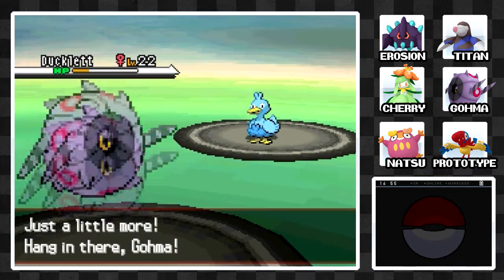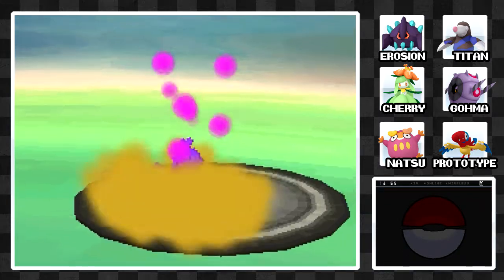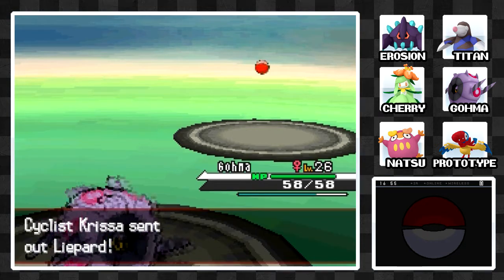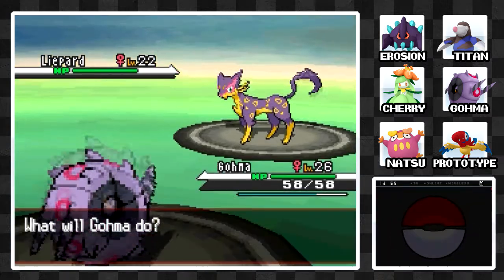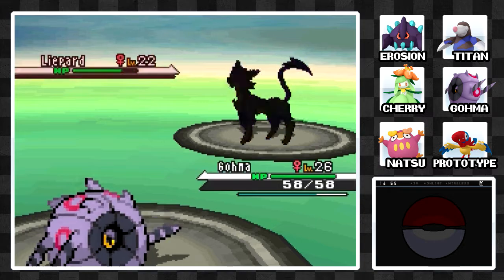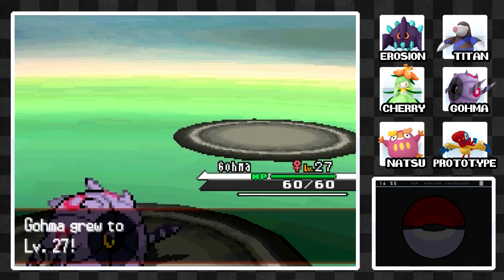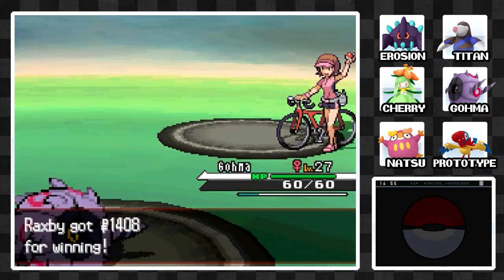Goma is susceptible to Flying-type attacks but hopefully this Poison Tail does the job — and it does, taking it out. One hit kill. Goma gains another level. Good job Goma. We defeat Cyclist Chrissa.